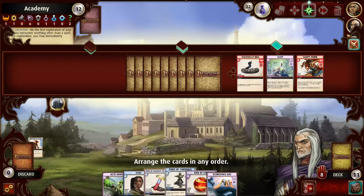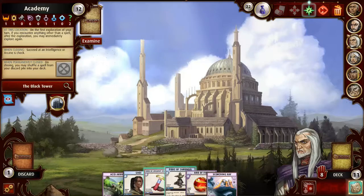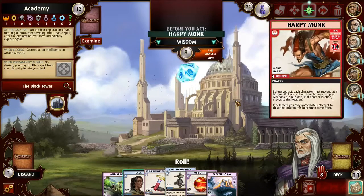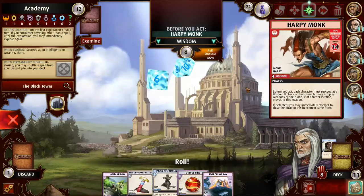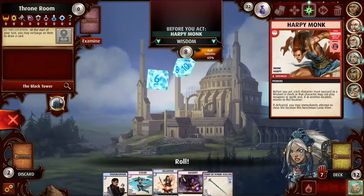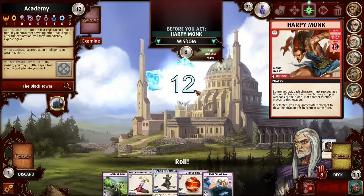It's kind of a shame I'm not going to get to explore this place, but I don't need any blessings to defeat it. We're going to go for it. Now I do need to make this Wisdom check. I definitely want to be able to play spells — I've got one Blessing, nothing, and two Blessings to work with. We've got to make this check. 94 is just going to have to do it. That was a little close, but we got there.